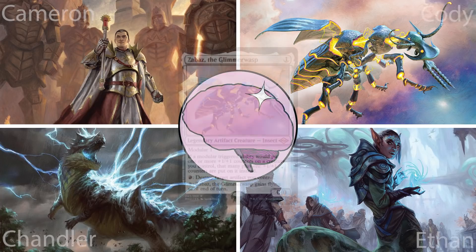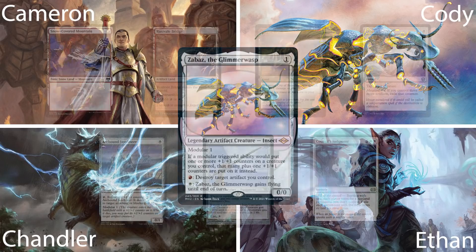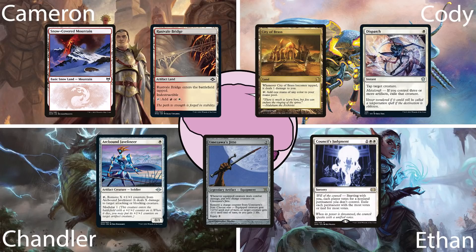Starting off, we have Cody playing the Zabaz the Glimmerwasp deck. This Boros deck is an artifact deck focused around the modular ability. Its starting hand has a snow-covered mountain, a Rust Vale Bridge, City of Brass, Dispatch, Arcbound Javelineer, Umezawa's Jitte, and Council's Judgment.